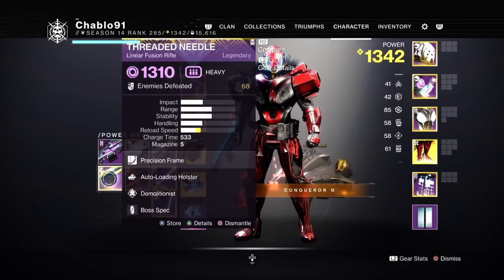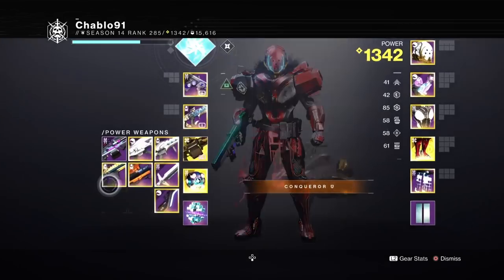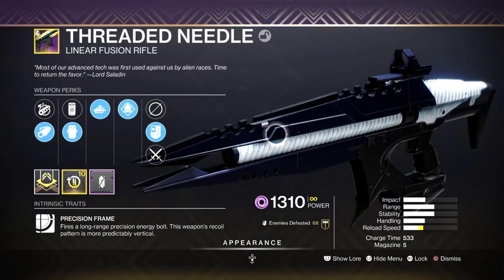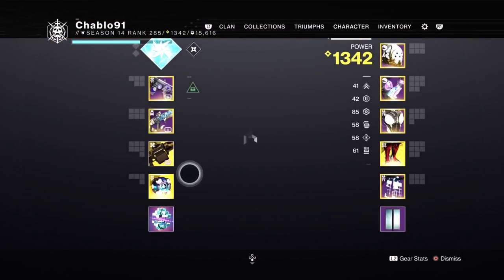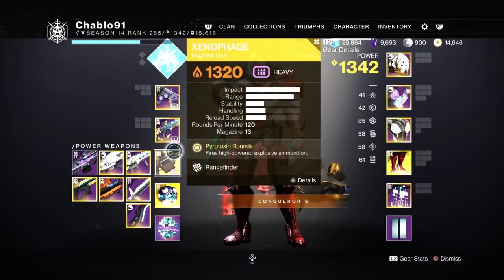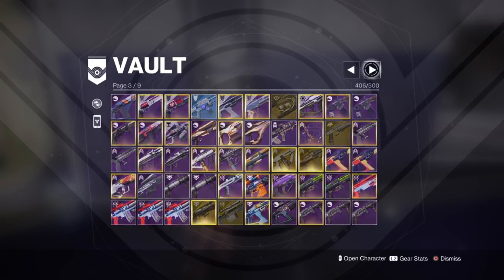Obviously there are going to be other weapons useful to you. Linear Fusion Rifles — I've got Arbalest. You can use that for Unstoppable, and they're very good on ammo — this weapon can hold up to 20 bullets. Sleeper Simulant is going to be a useful weapon. Obviously Xenophage is getting a buff with machine guns. I can quickly talk about that but I don't want this video any longer than it is.